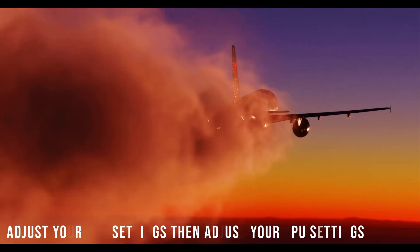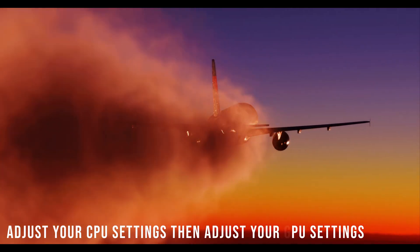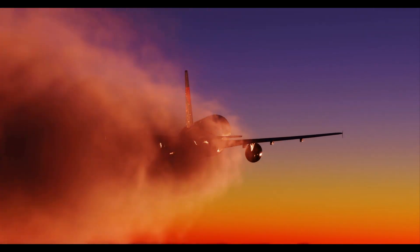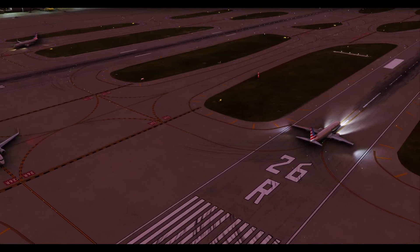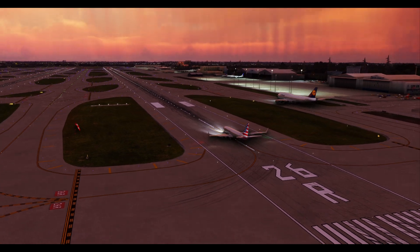So, fellow sim enthusiasts, if you're cruising at medium to low settings, tighten those CPU settings — level of detail — and amp up GPU-centric ones. Witness your sim's visual spectacle soar, potentially with a sweet FPS bonus and smoother operation. And start that next flight with the visual spectacle the simulator is capable of.